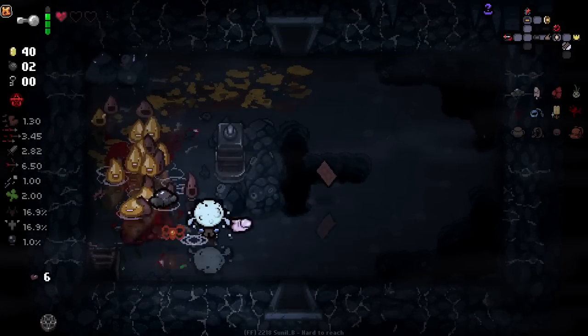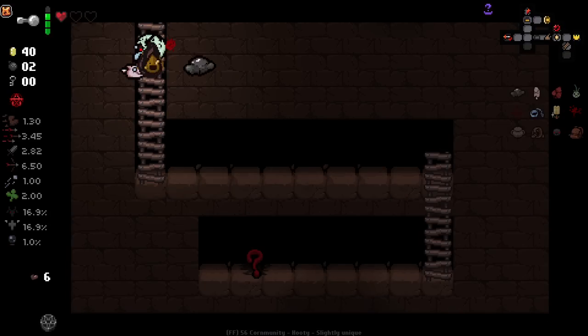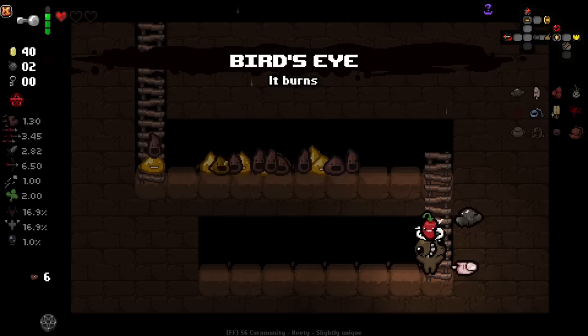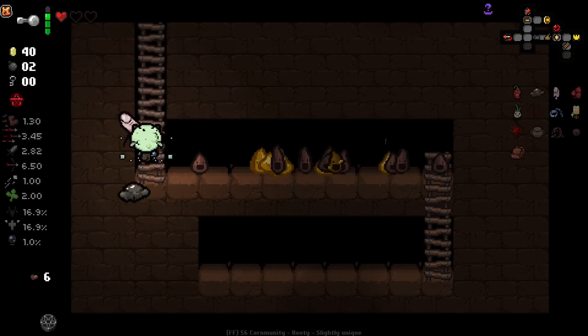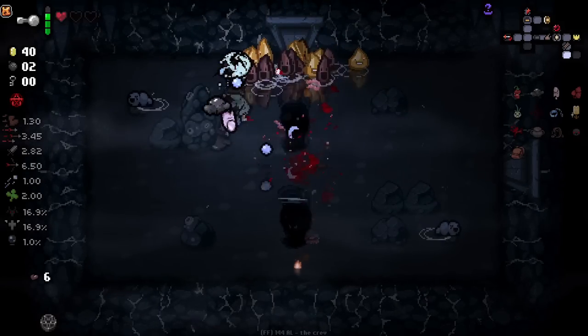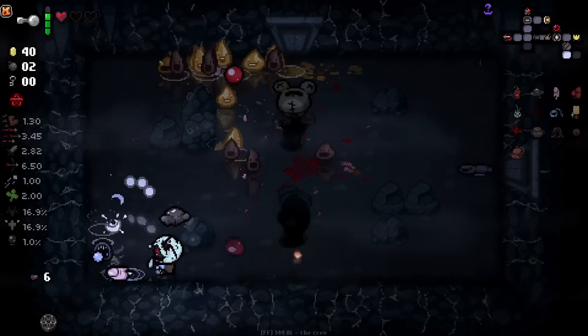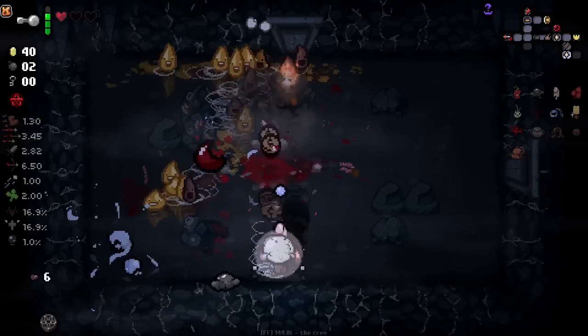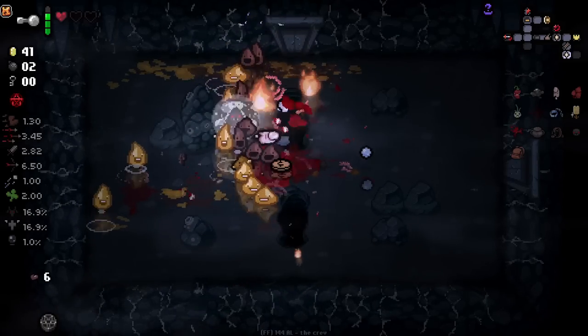Holy shit, we found a crawlspace by accident - nice! We did lose our bone heart unfortunately though, so that's no longer saving us. Bird's Eye is really good. I'm liking this idea of death awaiting around every corner as this character - you gotta be really careful. Apparently I lost my extra life somewhere too - I think dying from flush gets rid of it.